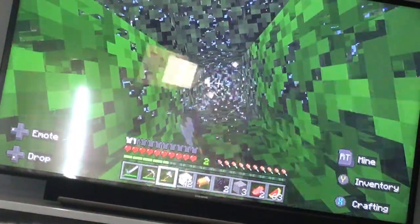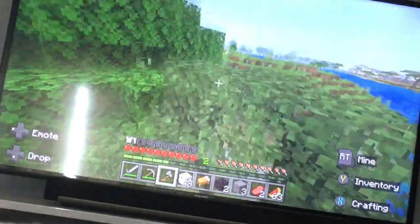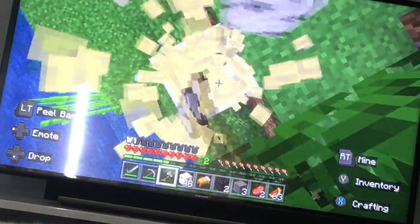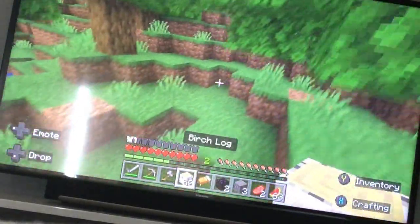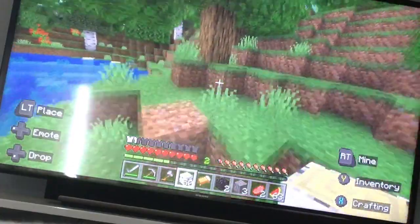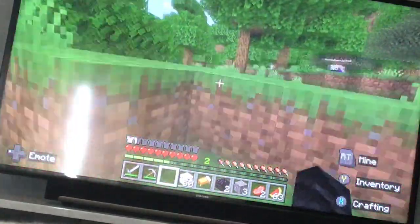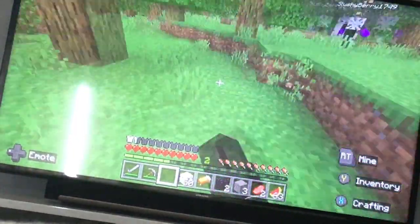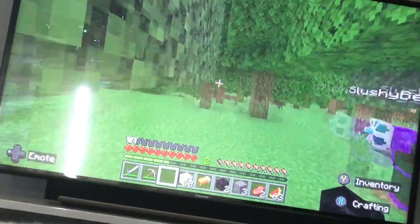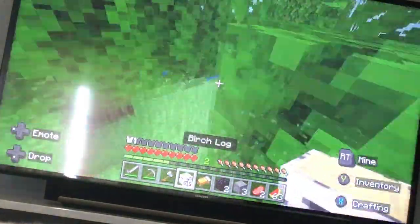Did you get any birch? No, I'm only getting oak. I'm currently on top of Tyler. I have 16 oak — you're gonna need way more. I have 50 birch logs. Oh, I don't have an axe! Well then turn some of that wood into sticks, make a pickaxe, mine some cobblestone. I'm taking an iron sword. Then go mine down, get some cobblestone, make a stone axe — stop mining with your hand!